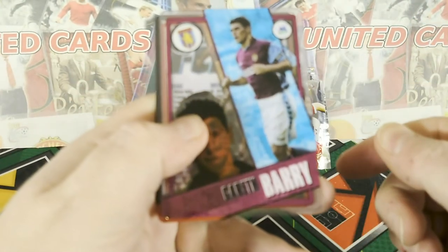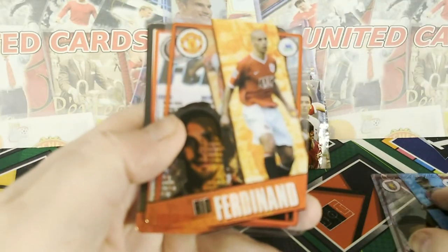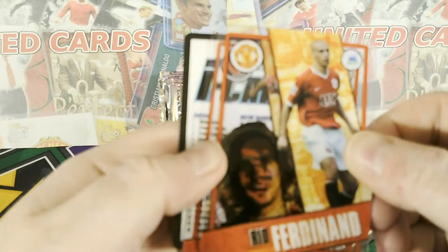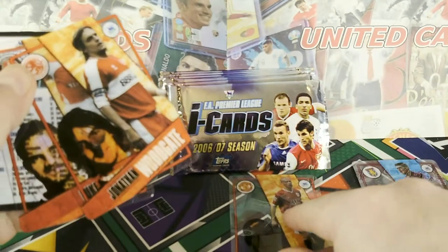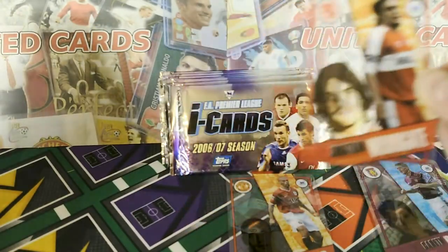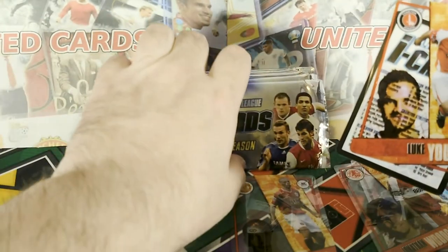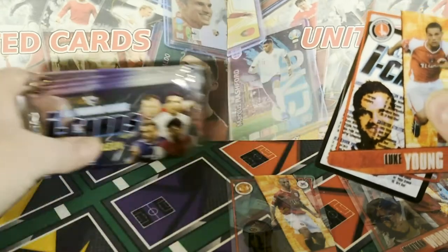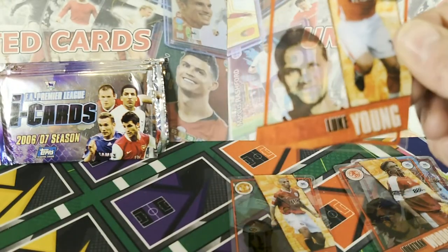First card is Gareth Barry — not really showing up very well. Second one — stuck together with another one — Rio Ferdinand. So that's a good one for us. Jonathan Woodgate. I'll move these to the side so we can show them against the background a little bit. And we've got Luke Young, Charlton Athletic.